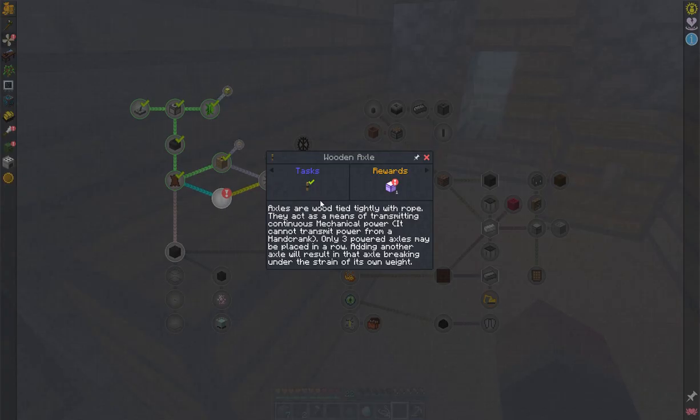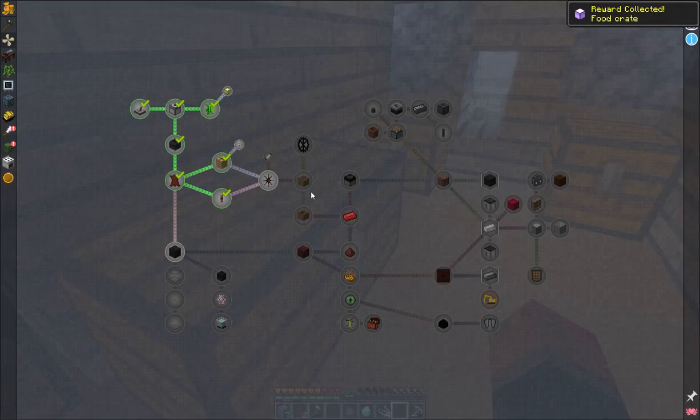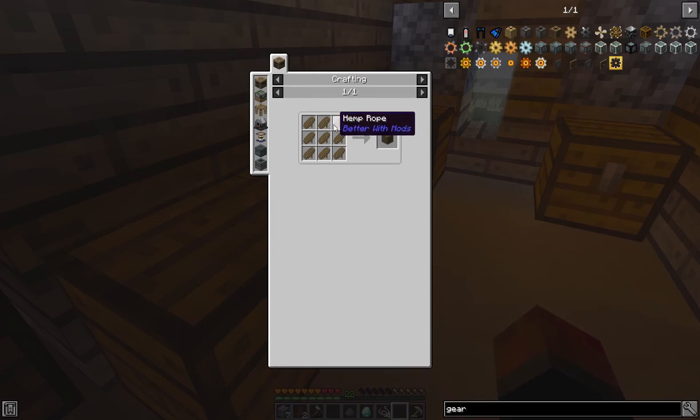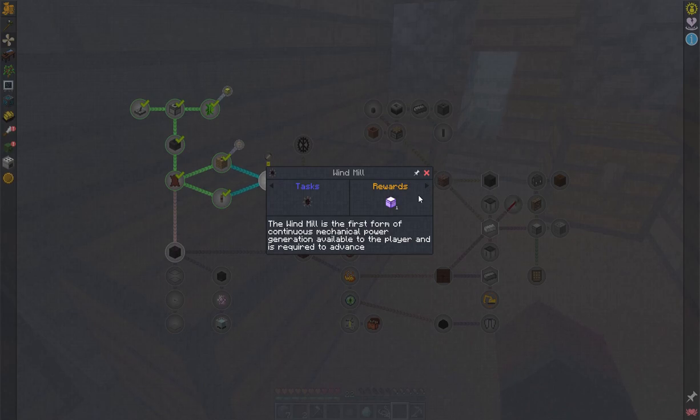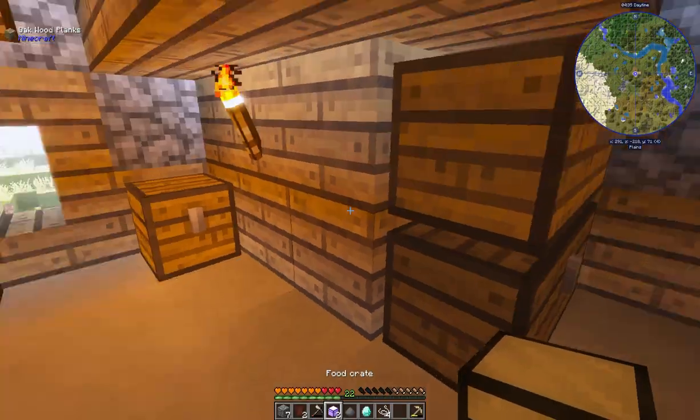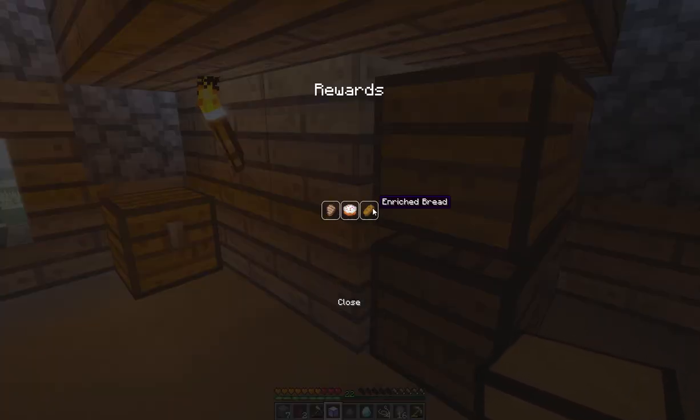Let's do an actual count: for the windmill we need one rope block, so that's going to be six times nine — which is 54. We need 54 hemp fibers, which is going to take a lot of food and a lot of time. That's probably one of the reasons we keep getting food crates as rewards — because we're going to need a lot of it.